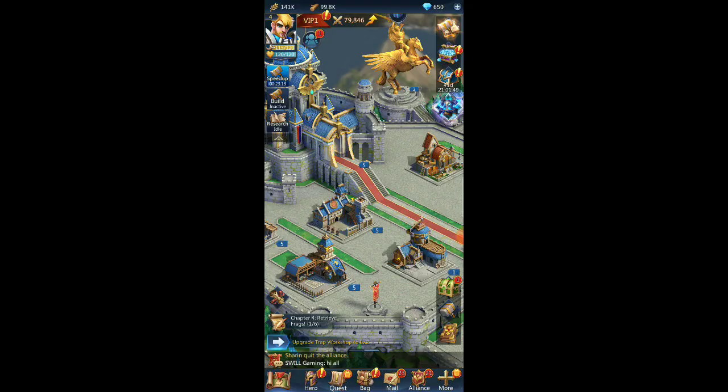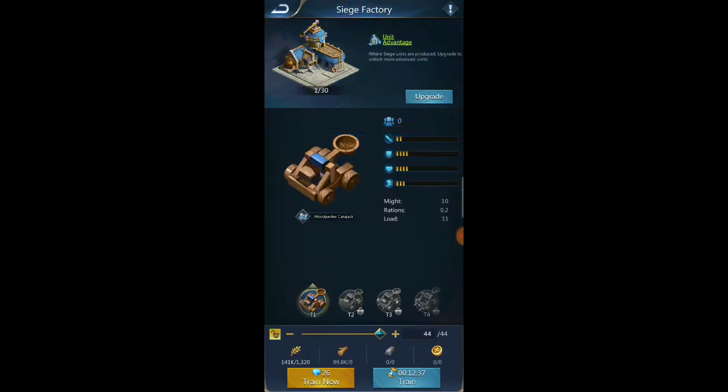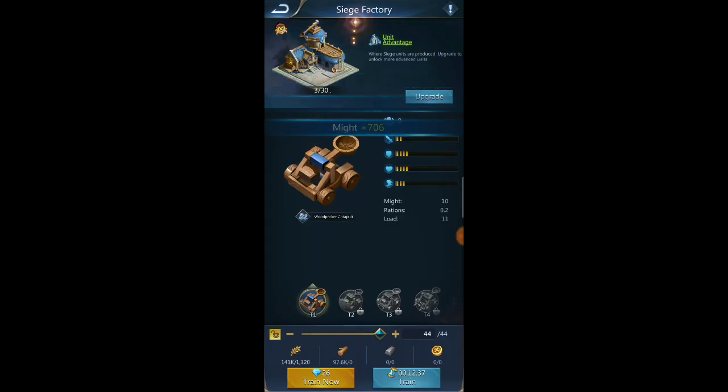The siege factory is now built. The siege factory is where siege units are produced — upgrade to unlock more advanced units. I think the siege units are the ones that do the farming for you and can pull resources in larger quantities.